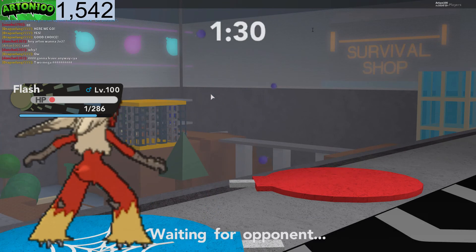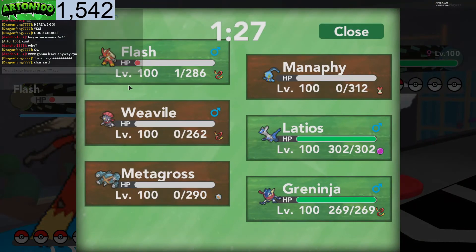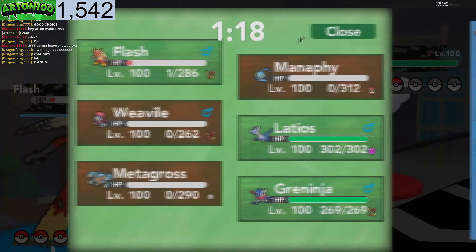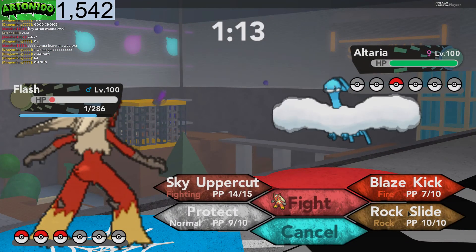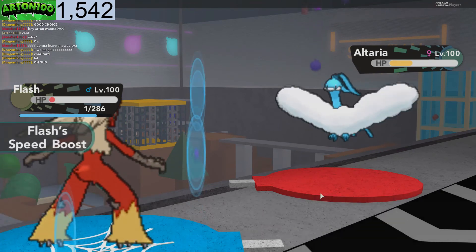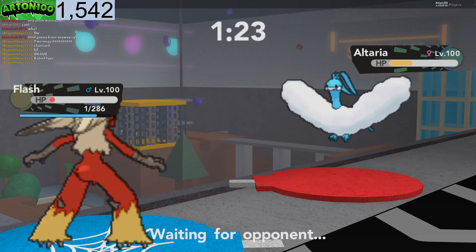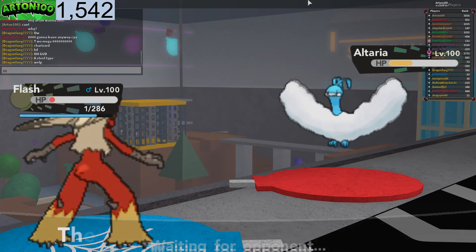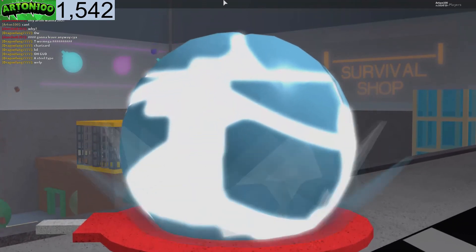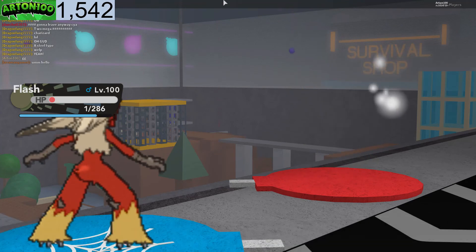Speed boost is like the best ability. I wish I had a better Blissey — I don't know if I can use it in my team forever but if I do I'll use a Gold Bottle Cap on it to get 31 in every stat. I thought we would lose this battle but it seems like we're winning. He should have mega evolved before — because what was mega evolving is a Fire and Fly type so I would not do super effective on it. But it's too late — GG. This video is going to be two battles.